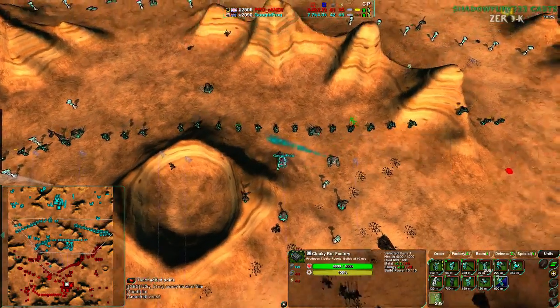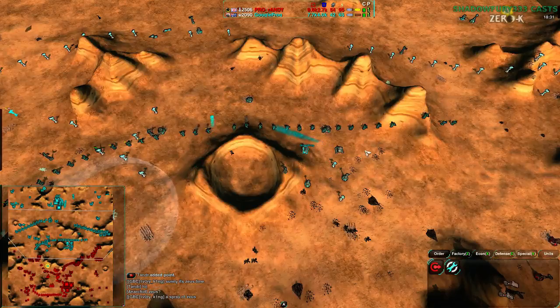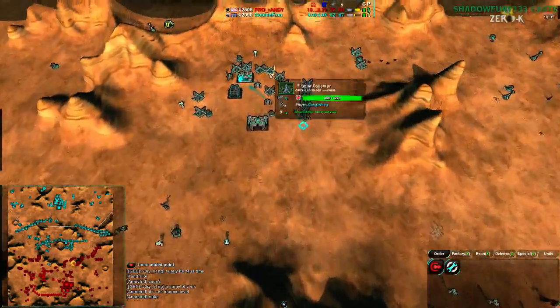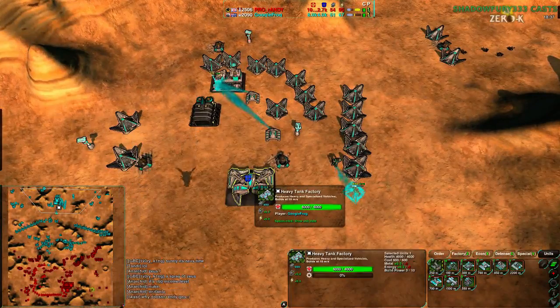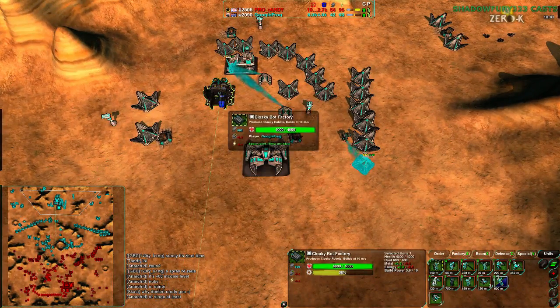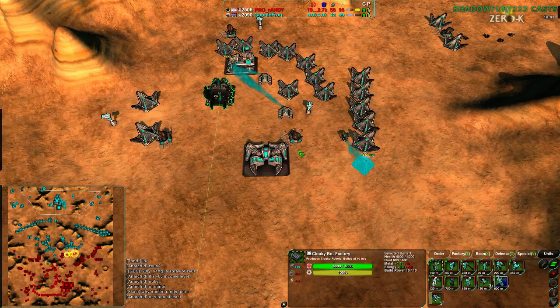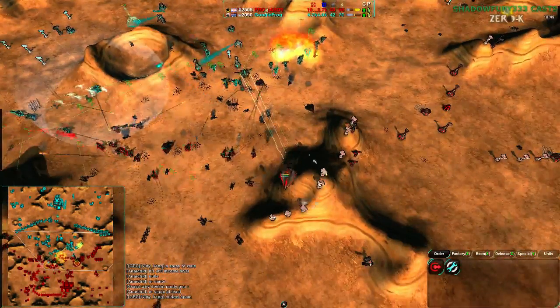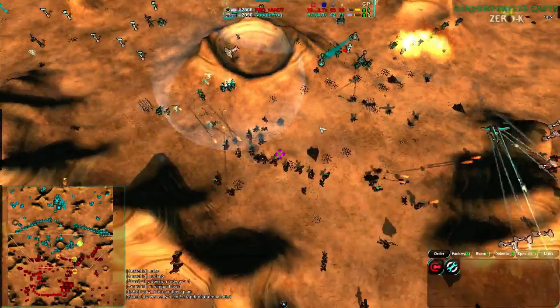Google Frog does have a caretaker in the center for reclaim and healing. He's getting a heavy tank factory but doesn't have enough caretakers to make it worthwhile, and is also getting some ticks out of his cloaky factory for extra spending. The tank factory isn't being used and only one phoenix is coming to try to burn out a couple of rockets — not enough.